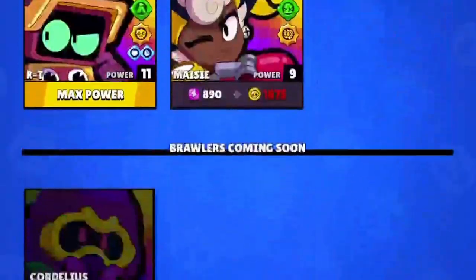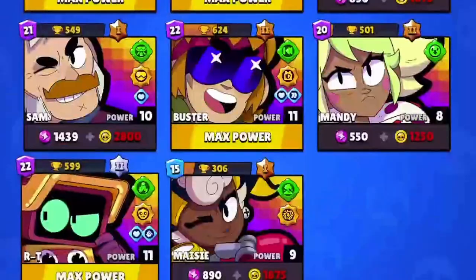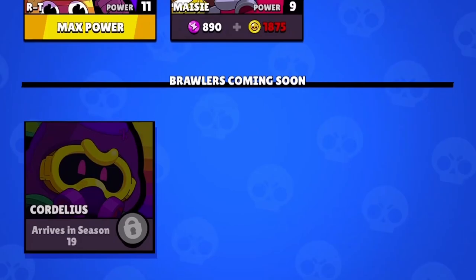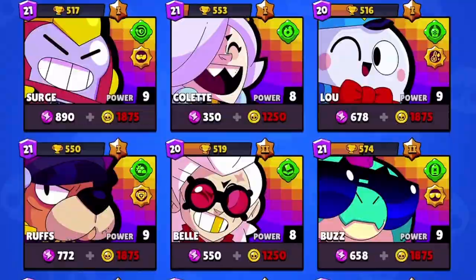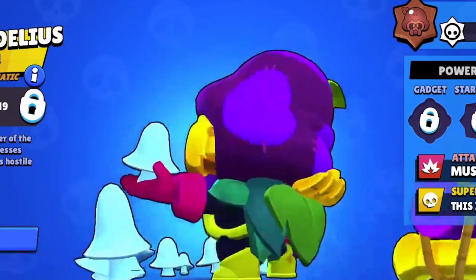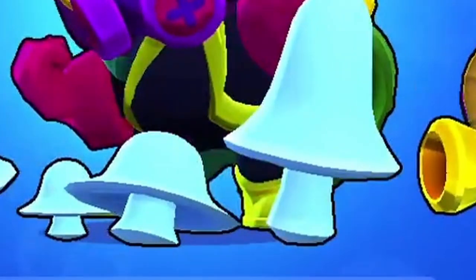Cordelius is gonna be one of the most fun brawlers we've had in a long time. RT, Mandy, Maizey, Hank, and Willow were all kind of misses, but assassins — you can't go wrong with an assassin. Assassins are always fun: Sam, Fang, Buzz — they're all favorites. Mortis, Leon — Leon's my favorite brawler, but I think Cordelius might be my new favorite at least for the season. Leon's still gonna be my favorite overall.